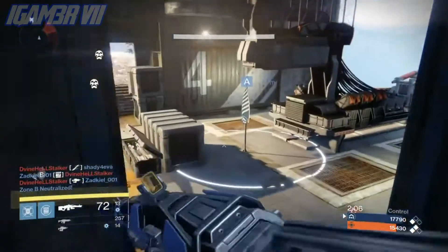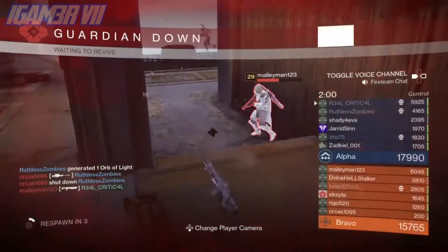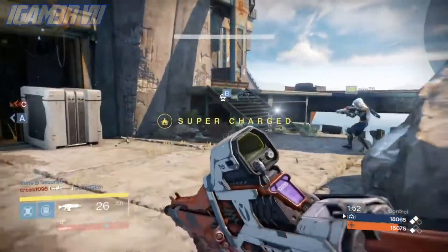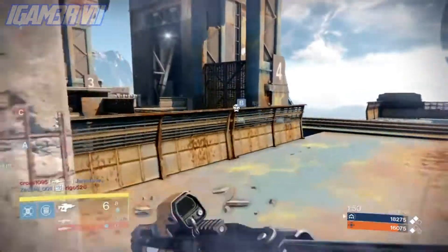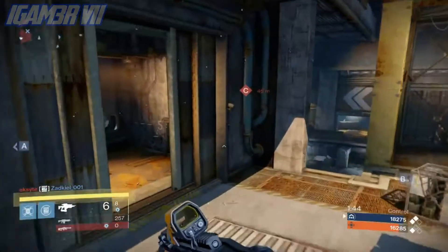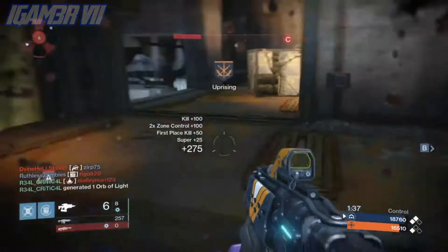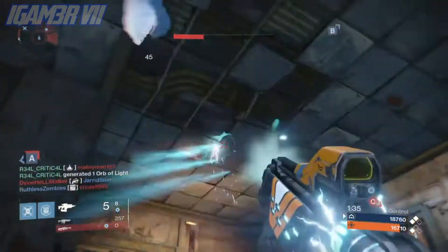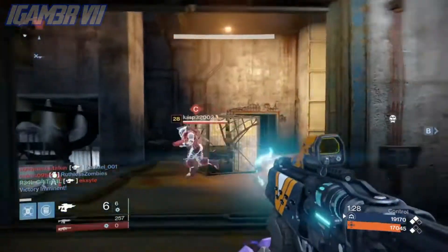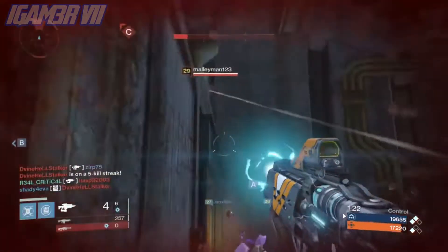Legendary weapons include the Word of Crota, Life of Abyss, Song of Ir Yût, Hunger of Crota, Murmur, Abyss Defiant, Oversoul, and a shotgun whose name is unconfirmed. Crucible maps include Pantheon, the first truly symmetrical map; Skyshock, with infantry zones and vehicles dominating one space; and Cauldron, which has unique locations. Don't forget to like and comment — iGamer7 out!